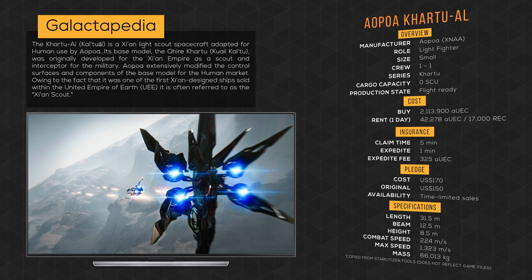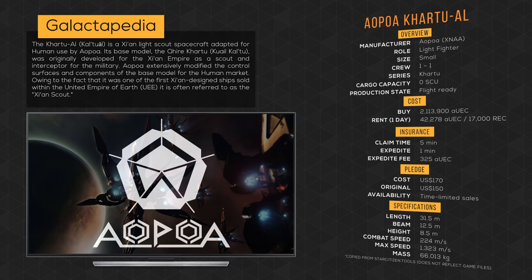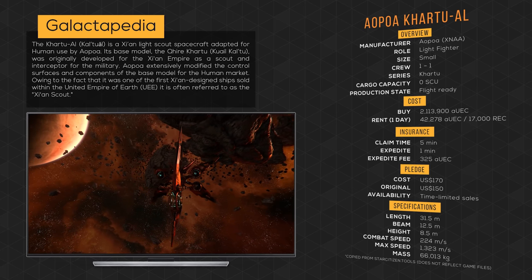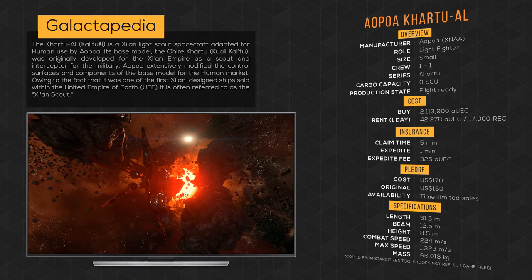The Kaltuel is a Xi'an light spacecraft adapted for humans by Aopoa. Its base model, the Kuel Kaltu, was originally developed by the Xi'an Empire as a scout and interceptor for the military. Aopoa extensively modified the control surfaces and components of the base model for the human market, owing to the fact that it was one of the first Xi'an-designed ships sold within the United Empire of Earth. It is often referred to as a Xi'an scout.